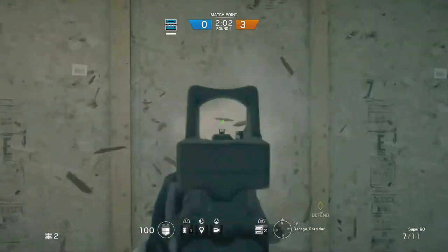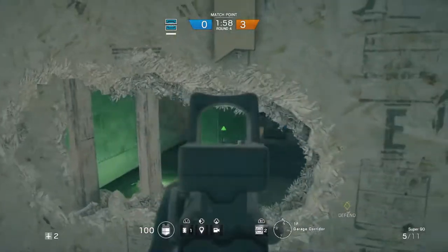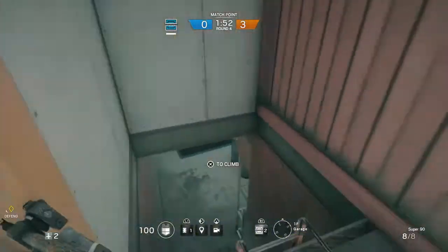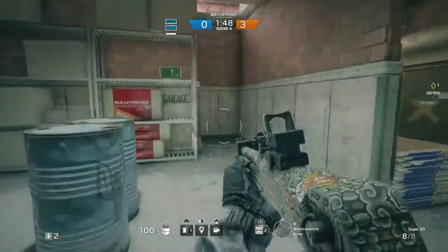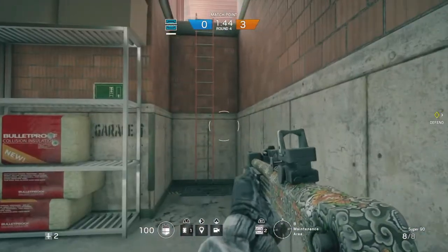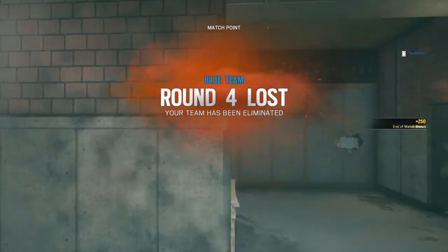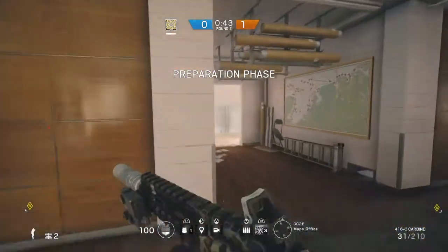Now the other bomb might be hidden in here, so you can go ahead and punch some holes through here and get some great line of sight into this room. I really would advise having at least one or two team members in this room if the objective is in the basement or the first floor, because it's just an awesome space where you can get some really good flanks off and help your team secure the victory. One of my favorites, if not the absolute favorite, of my hiding spots.